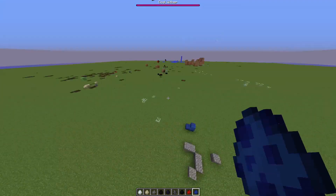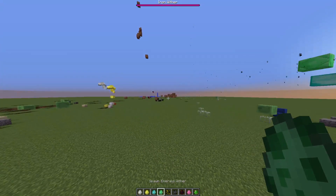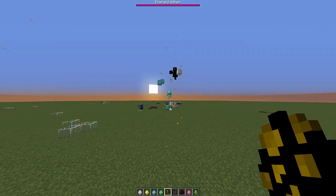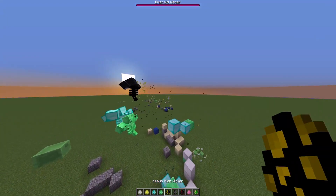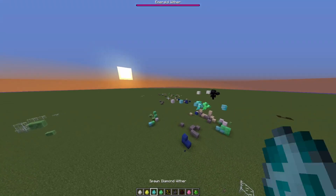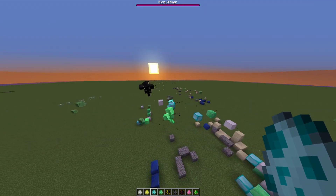They're fighting slimes right now and making a huge mess. Iron, Gold, Diamond, and Emerald Withers do the exact same thing — they spawn in blocks. The Rich Wither shoots Iron Blocks, never dies, and he's really rich.